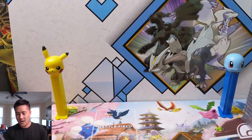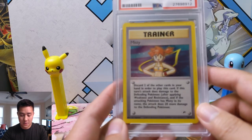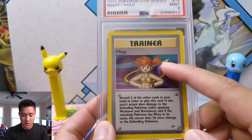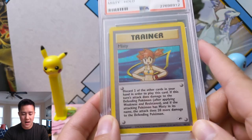Now we have the Misty trainer card. All the gym leaders had multiple trainer cards, but one of them was just their name — and that is the holo version.